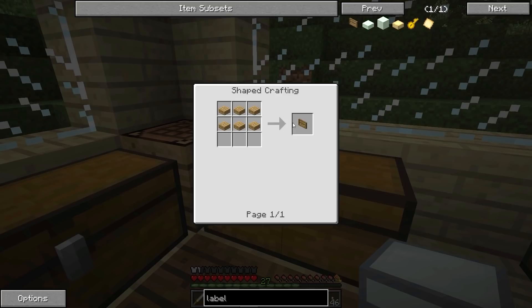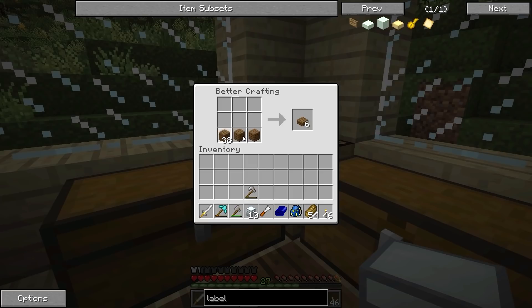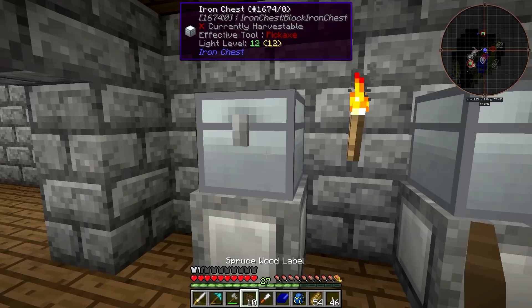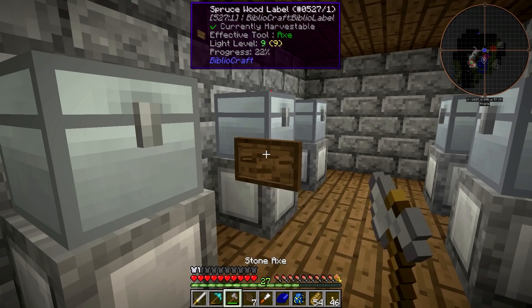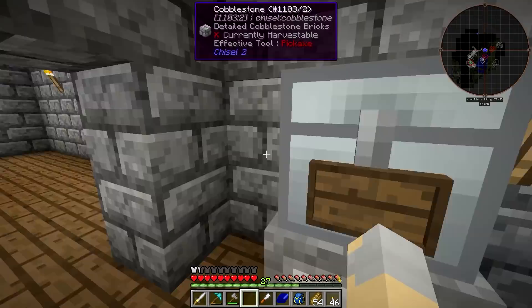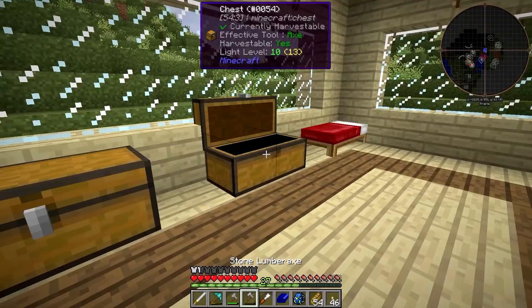I also want a way to label that storage, so I want to go with these labels from Bibliocraft. I believe I can make them in spruce as well. We've got ten labels and ten chests, one for each. The way these labels work is you just shift-right-click them with an open hand, and it'll bring up a little interface where you can put items on it — you can actually have up to three items on here. I'm just going to have one thing per label, so I'll know what's in each chest. This will let us stay nice and organized.